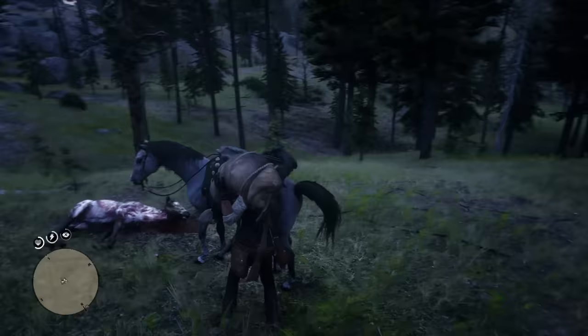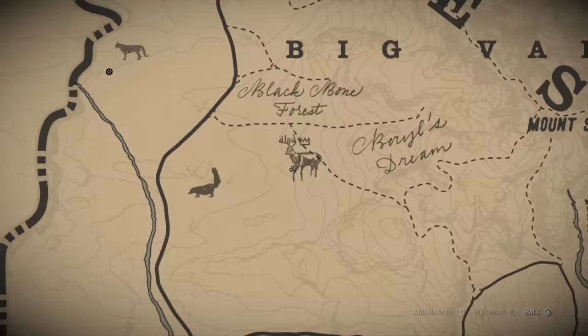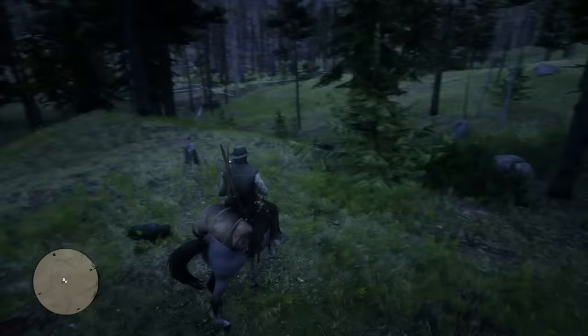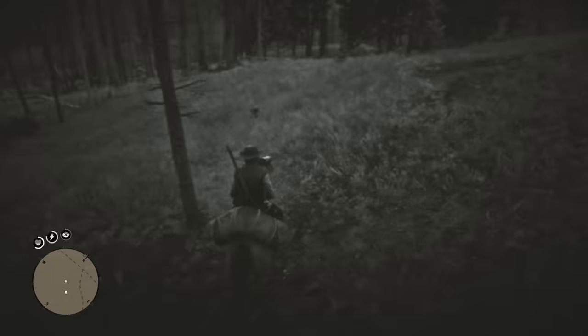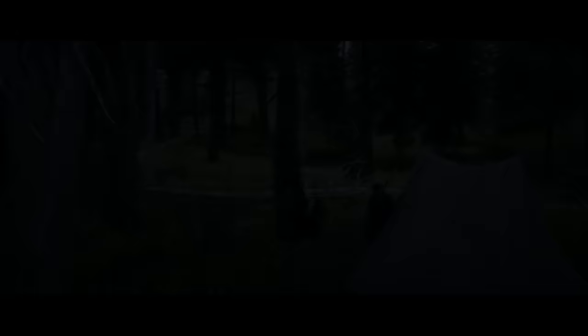If you've just hunted an animal, the carcass you leave behind can almost be used as an instant spawn location for that same type of animal. Kill an animal — this works especially well for cougars and harder-to-spawn animals — leave its carcass, then come back several days later, and you're almost guaranteed to find that same animal where that carcass was. Mark it on the map and use your sleeping ability for multiple days, or do something else and come back to that spot.